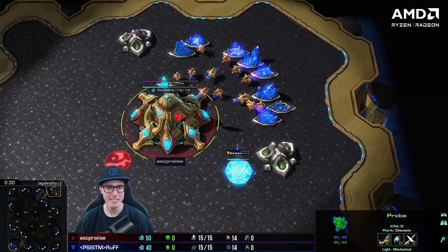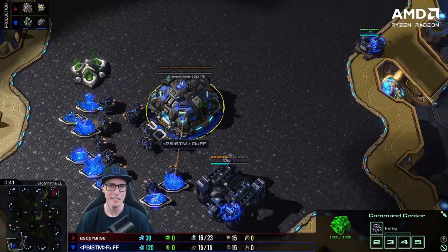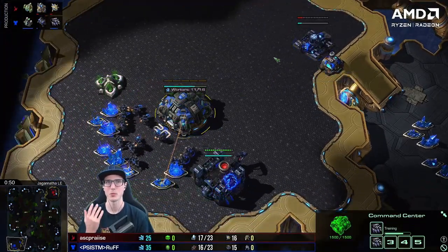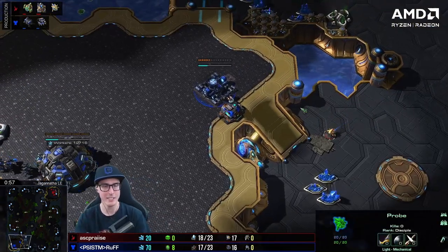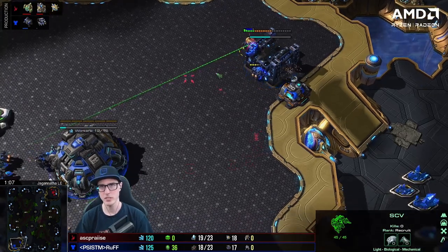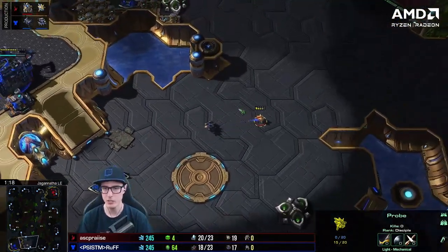His opponent on the top right is ASC Praise, a very well-known StarCraft community member. It's gas first, and the title hints at a Marauder Ghost build order. How do you make Marauder Ghost work? Marauders can have Concussive, they're tanky, and they kill Stalkers - which is normally the weak point of Ghost. EMP helps but it's always a little bit nasty against Stalkers.